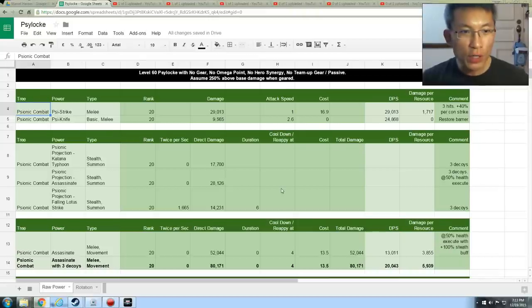Now onto the numbers. As I always do, I take away all gear and the Omega system to look at Psylocke from a pure hero design perspective. I'm making a conservative assumption of 250% above base damage — I think I could do 300 or 350, but I don't want to overstate things. Those powers that grant an additional 50% or 100% don't literally double base damage — they add that percentage on top of whatever percentage you already have.